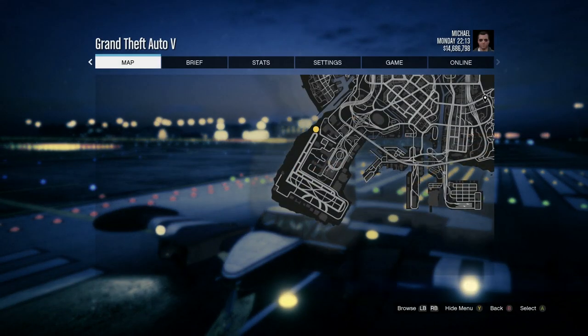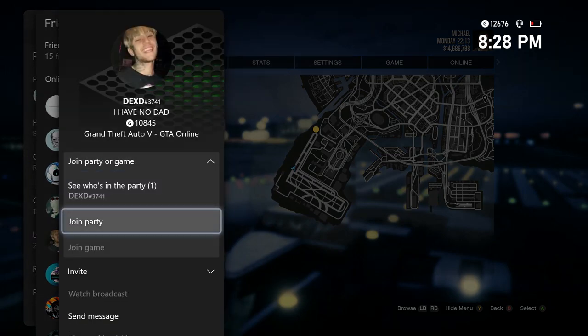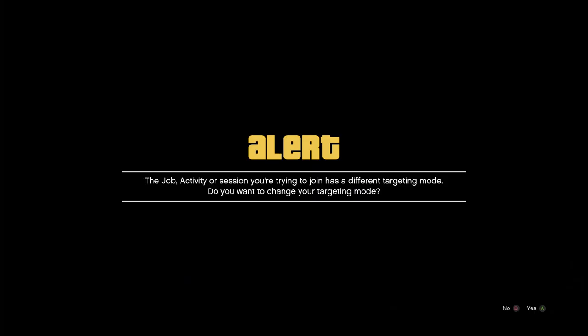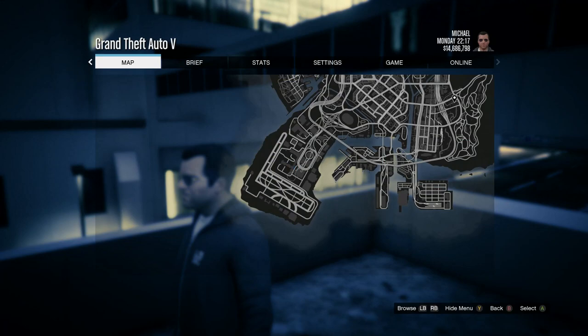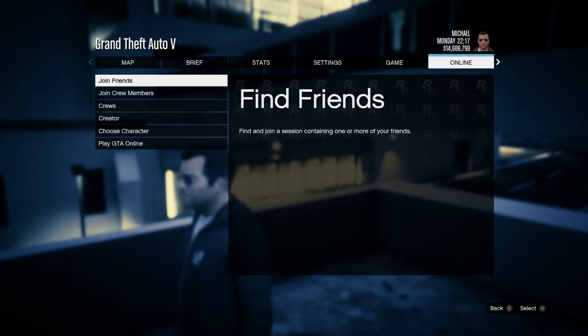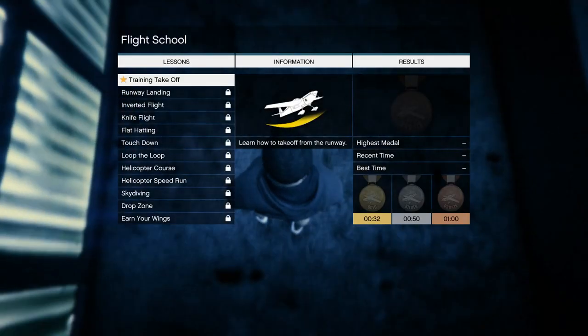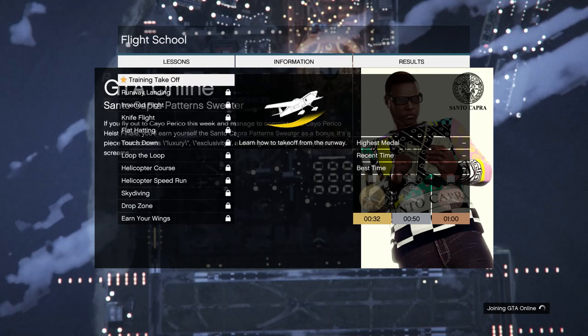After that, try to join a friend in a different targeting mode again. This time accept the first alert, but stay on the second alert until you hear the job fail. After you hear the job fail, go to your PlayStation or Xbox home button, click on GTA again, decline the alert, and hit pause as fast as you can. If you did it right, Michael will be standing on the flight school stairs. Then scroll to Online, click Play GTA Online, and go to an invite-only session.